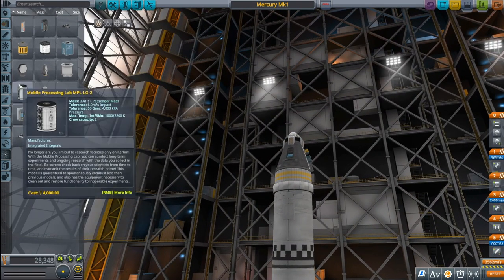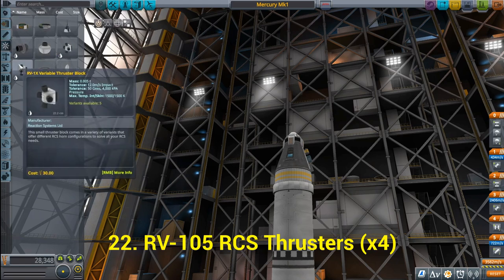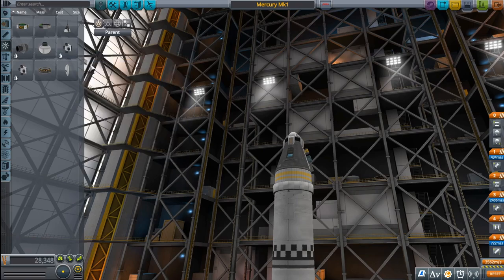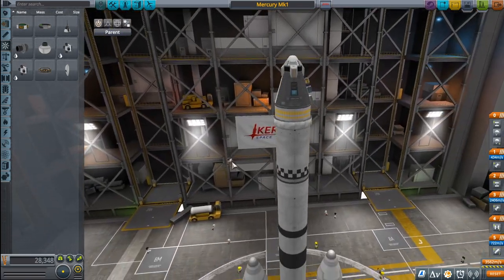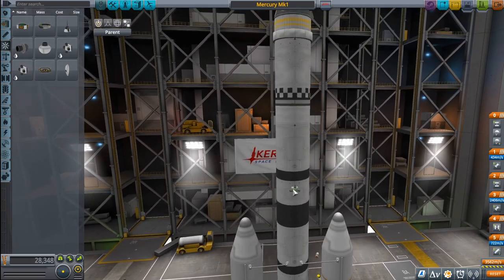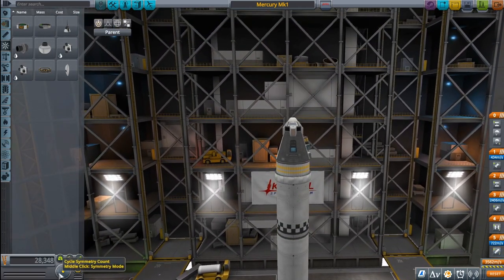Next we need some more RCS thrusters. Going back to Command and Control, grabbing those RV-105 RCS thrusters — we need to align them the same way as the ones lower down. We're adding four of them, placing them on the side of the RCS tank.